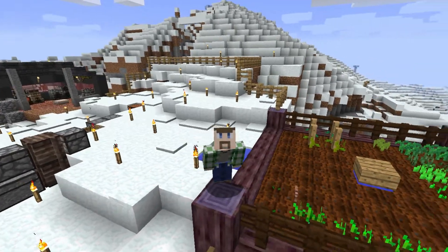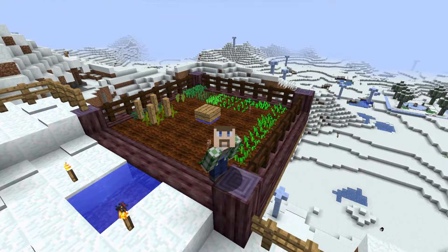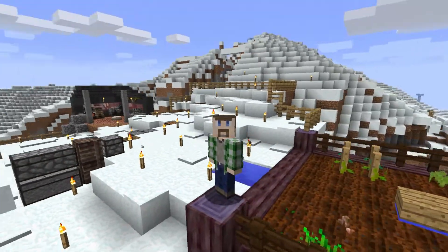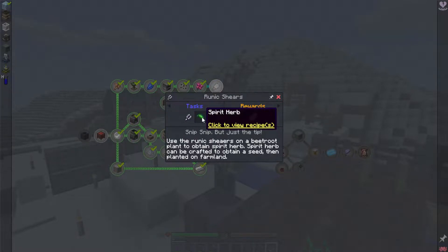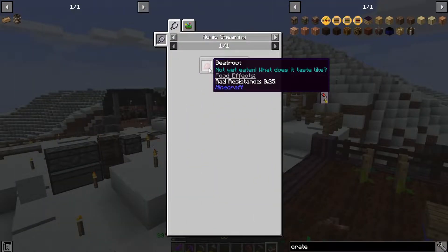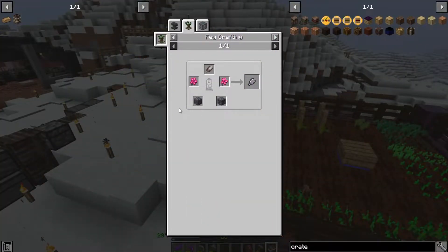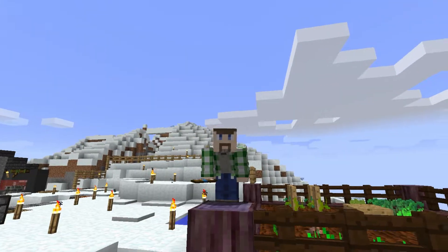Over here on the less evil side of the hill I've also made a small garden. It's not completely filled out yet, but we're going to continue on with Roots today. Coming back into chapter two, the very first thing we need to make are the runic shears. We need the runic shears to get the spirit herb, and you get the spirit herb from shearing beetroot. To make the runic shears it's another fake crafting step using the parescia we made last time as well as some runestone. I also need to get some more iron for the shears since I've only been using bone ones.